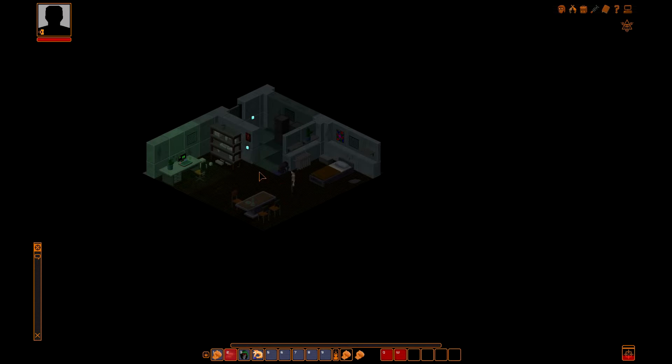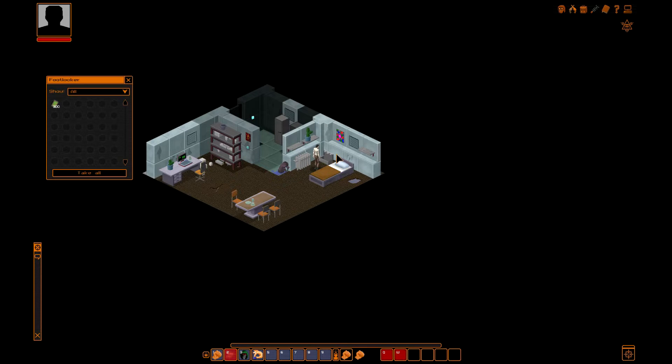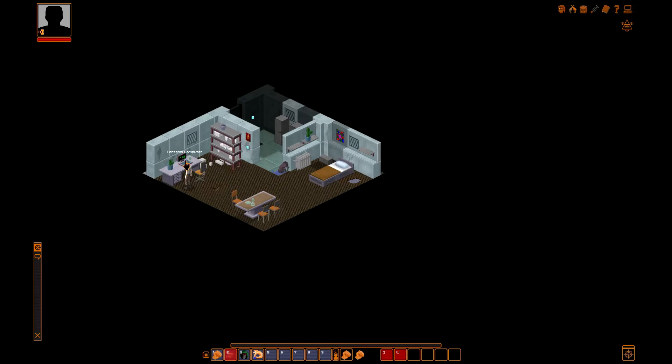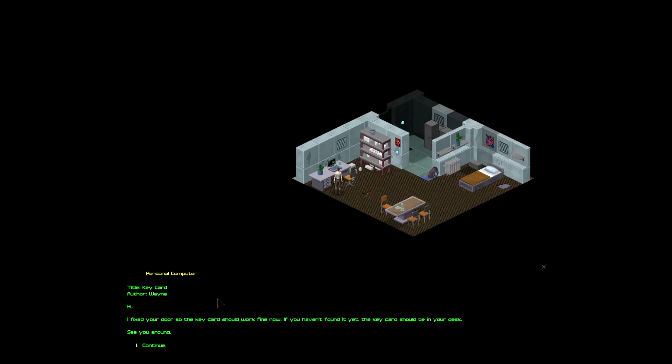So let's go ahead and just start moving around and show you guys the basics. I've got a light switch — go ahead and turn that on so I can see. You can hold Tab and it will show you everything that's clickable, which is really, really nice. So you don't have to hover your mouse over every single item to try to find what you're looking for. In the desk here we've got a private quarters key, so we're going to take that. We have a computer — let's go ahead and check it. Check my personal messages — it is a key card from Wayne: 'I fixed your door, so the key card should work fine now. If you haven't found it yet, the key card should be in your desk.'